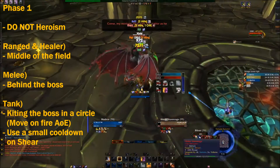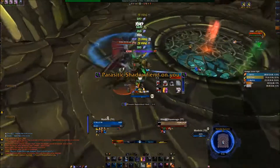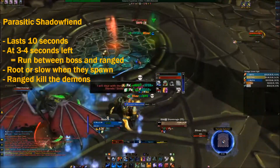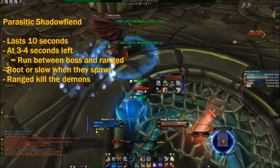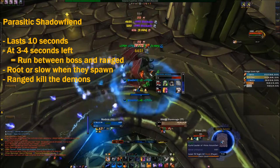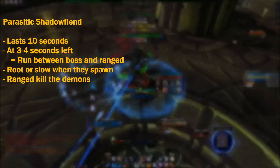Every now and then you will see that I get a Parasitic debuff on me. What we do with this Parasitic debuff is move towards the middle, in between the healers and the ranged DPS and the melee DPS. It puts a debuff on you for 10 seconds, and when it expires it will spawn two of these Parasitic demons, which you have to clear off immediately.